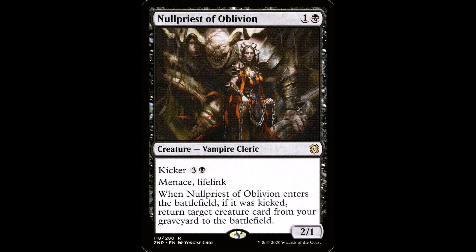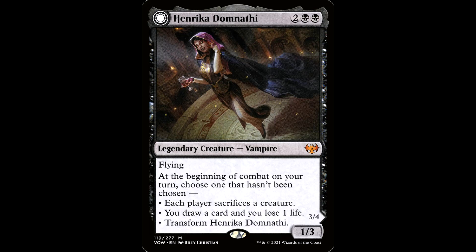Null Priest of Oblivion — huge fan of this card. One and a black for a creature, vampire cleric, it's a 2/1. Has kicker for three and a black: menace, lifelink. When it enters the battlefield, if it was kicked, return target creature card from your graveyard to the battlefield. I love it — it's great early game, it's great late game, lots of synergy here with the lifelink and the ability to get a fatty out of the yard.